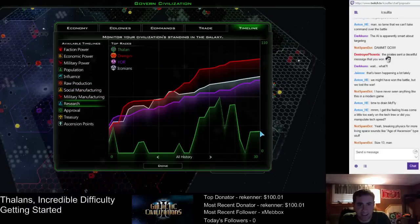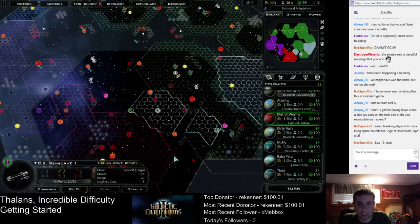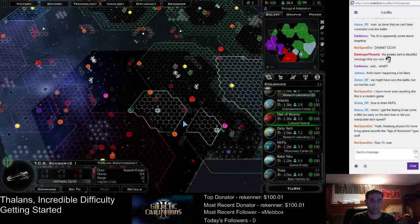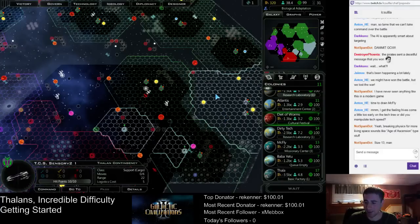Our research is low, but we're not really doing any research right now. Approval, treasury, ascension points — some of them have ascension crystals. So this game's on cruise control. And apparently I have a phone call, so I will be right back.